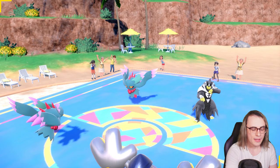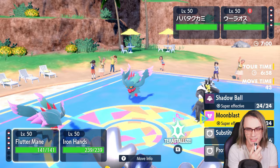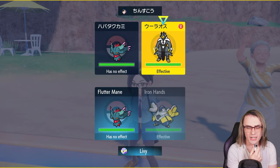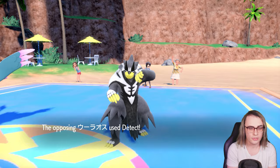Looking at this — they're going for Protosynthesis. I think they're going to be Speed. I don't think I die to Fluttermane, and there's a good chance it just goes for Tera. I'm going to go for Moonblast right into Urshifu and Fake Out into Urshifu. That'll hopefully be a better play — just trying to take out Urshifu turn one. There's a good chance Fluttermane either goes for Protect or a Tera Fairy Gleam, and I'm fine with either one. They go for Protect — okay perfect.